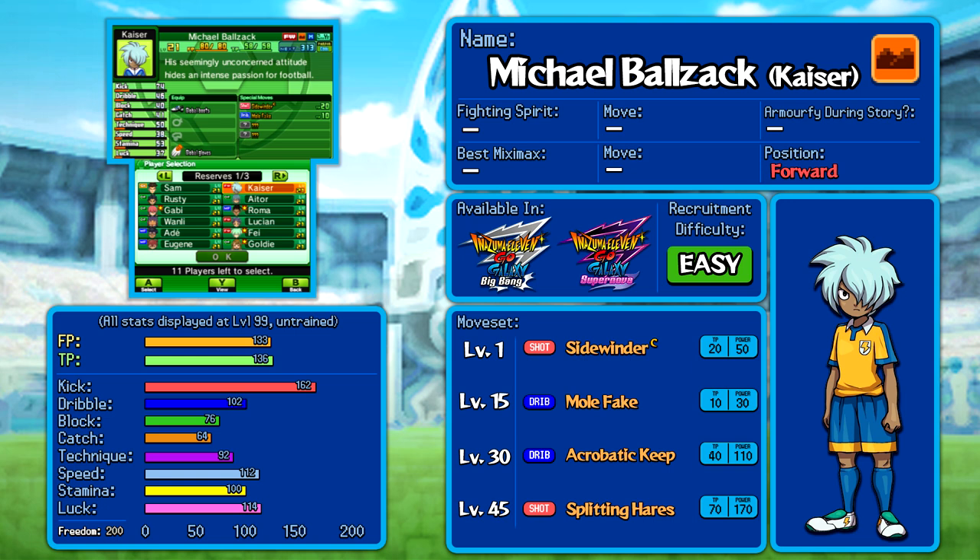Sidewinder is the first one I want to point out as being a shot chain, noted with a C in the corner. Shot chains and especially shot blocks are better than ever in this game, so do keep an eye out for them. His stats are looking okay, but as we see some of the other forwards available, they will start to look a bit less so.